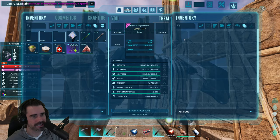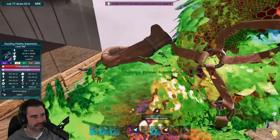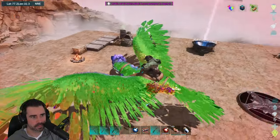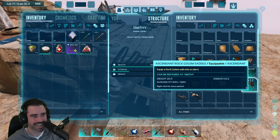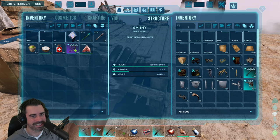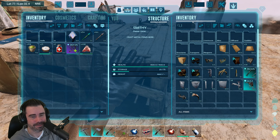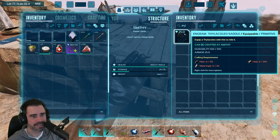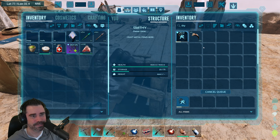Oh, what a gorgeous thing. We can take the rest of the mutton out. Now we have to worry about — can we make a saddle for this guy? I should have it all unlocked. I did get an Ascendant Rock Golem Saddle in a loot drop, by the way. And I also added in a mod that will assist us in getting golems a little bit easier — we'll talk about it as we get closer to that. Really wish it was something in vanilla Ark. Anyway, Thyla, let's go!